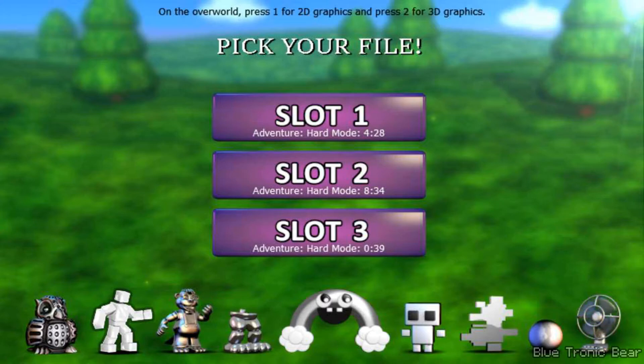That's pretty interesting. You can see the little trophies down there — that guy from the other FNAF World game. At the top here it says: on the overworld, press 1 for 2D graphics and press 2 for 3D graphics. That's pretty interesting, because you guys remember there used to be a 2D overworld in FNAF World back in 2016 when it was first released, but people hated the 2D overworld, so Scott made a 3D overworld and replaced the 2D graphics. It's very interesting how the creator of this fangame put in two different graphics — 2D and 3D.